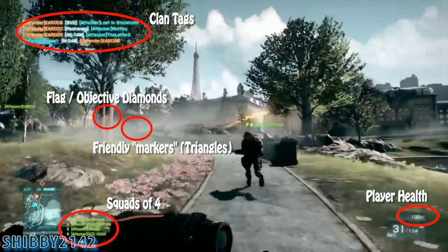Squads of 4 will be the max size instead of squads of 6. Squads of 6 was Battlefield 2, squads of 4 was Bad Company 2. Something new is the player health — right now he has 100% health, you can notice that on the right side.